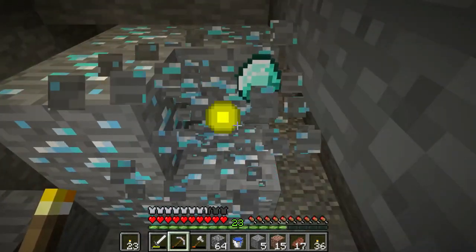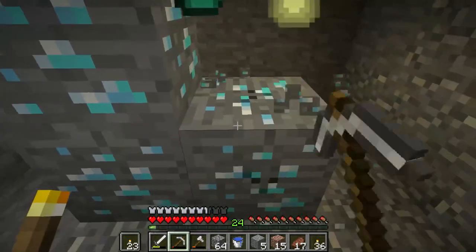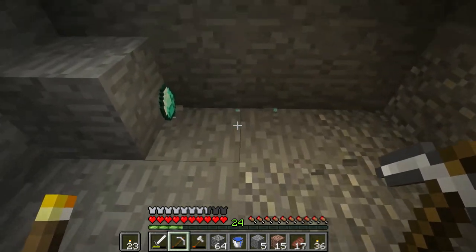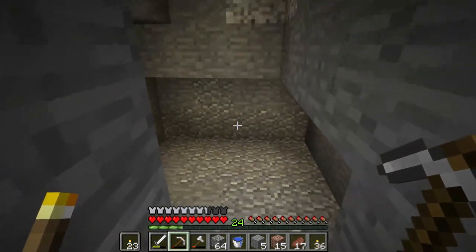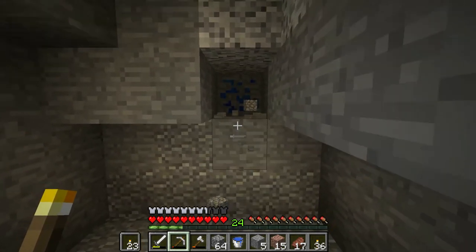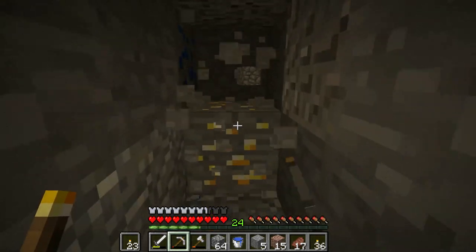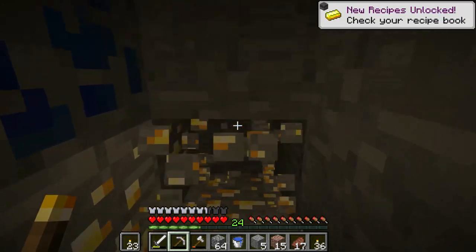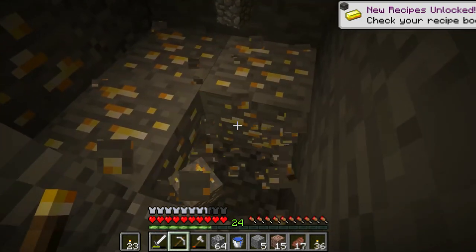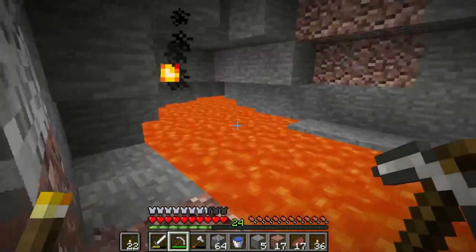Unfortunately we don't have Fortune yet, so you're going to get one diamond per ore. But eventually once we have a Fortune pickaxe we'll be able to get two to four diamonds per ore. We got some more lapis here and we got gold too — collect everything you can. Everything's really going to help in your survival whether you need it or not at the moment.